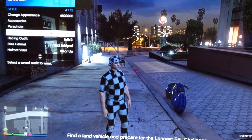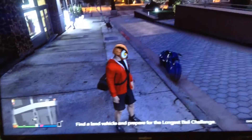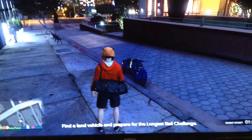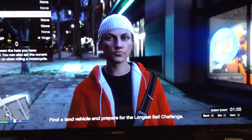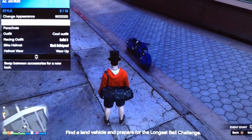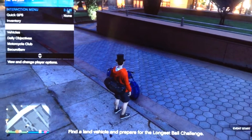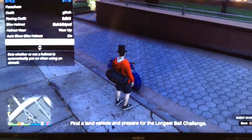So what you're gonna do is grab an outfit you want a hat with — I can use a hat with this one. You have to have this outfit saved. Then what you do is you go to accessories, put the hat you want on with it. I'll just use the most noticeable one: black winter hat. And then you have to, if you go to style, you have to have auto show bike helmet turned on.